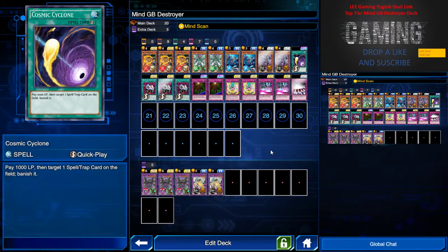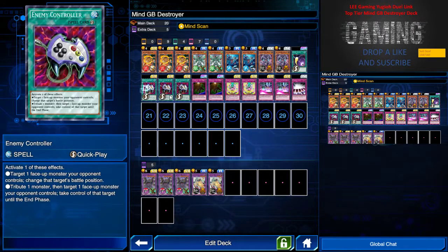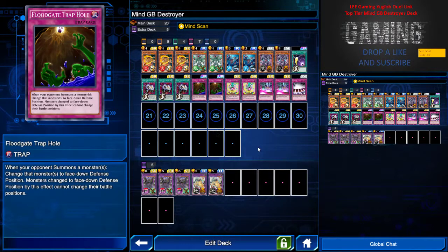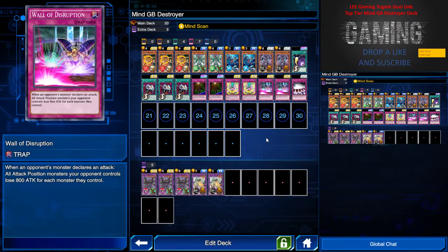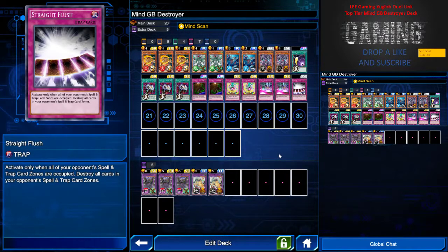One Cosmic Cyclone to deal against Harpie's Hunting Ground or any spell or trap cards that could do harm. Three Enemy Controller — always good against Cyber Angel. Two Floodgate to cancel out any high-attack monster by putting them face down. Two Impenetrable Attack so your monster cannot be destroyed by battle or card effect during the battle phase. Two Wall of Disruption to protect your front row.